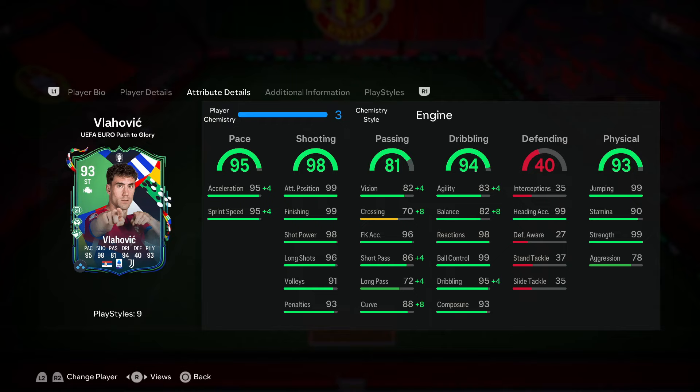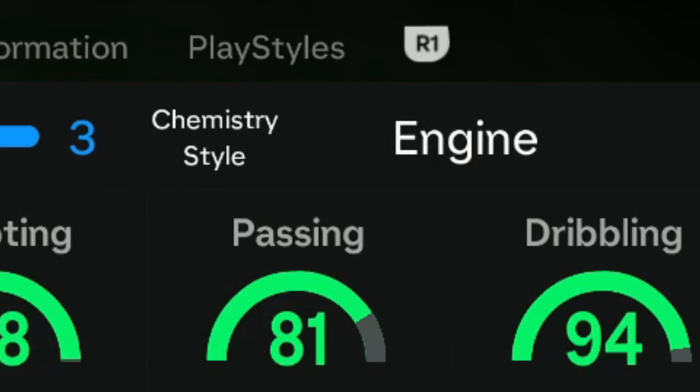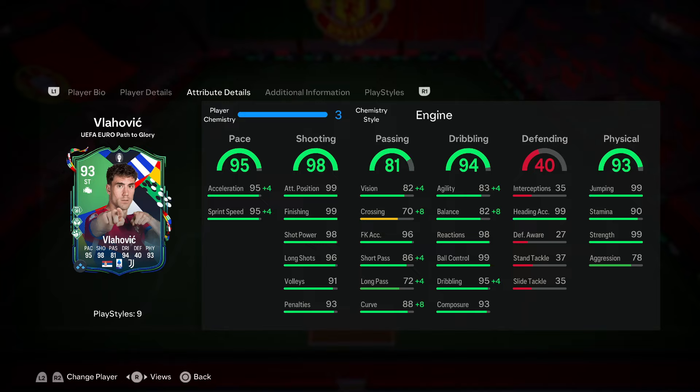The recommended chemistry style for this card is going to be the Engine, just so you can get some nice upgrades to his pace, passing, and dribbling — specifically his dribbling — because you want Vlahovic to be as responsive on the ball as possible. With that, he's going to get a plus four to agility, a plus eight to balance, and a plus four to dribbling. The plus eight to balance brings it from 82 to 90, and the plus four to dribbling brings it from 83 up to 87.